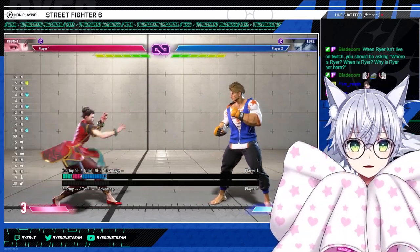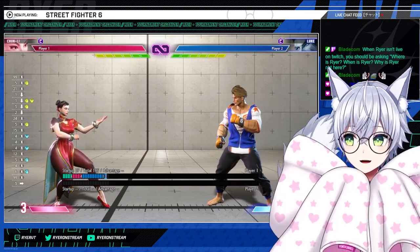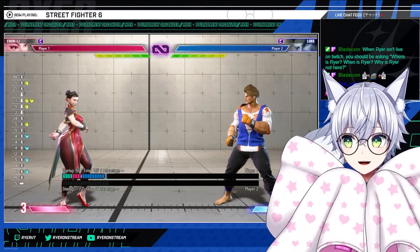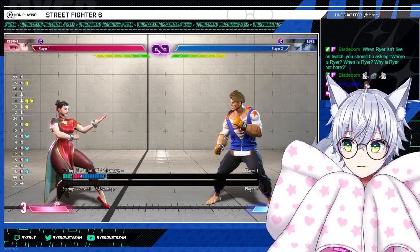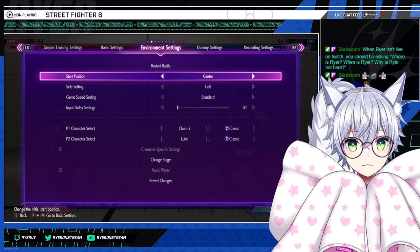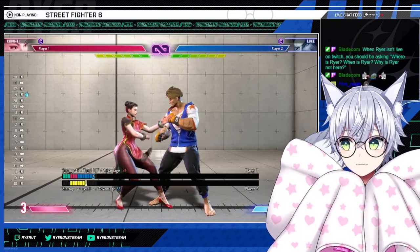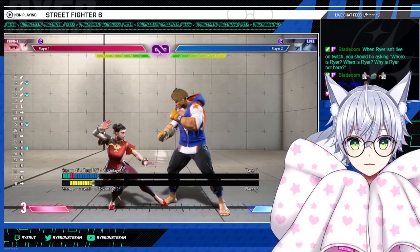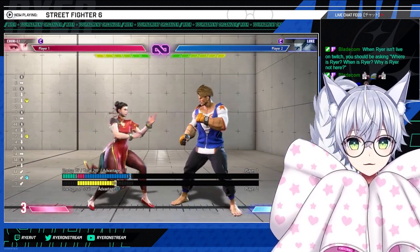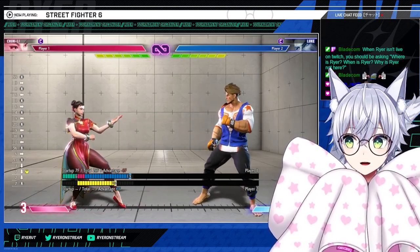I want to talk about her buttons, tactics, special moves, and things to keep in mind when playing her. Starting simple with her buttons — putting the CPU on block. Like most things in this game, her jab is minus three, standing short is minus two, crouch short minus two, crouch jab minus two. Pretty much minus but safe on basically all of her buttons.